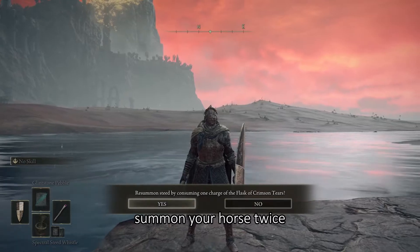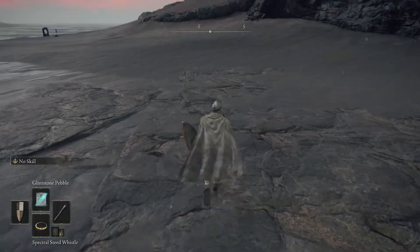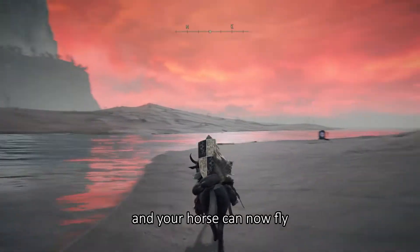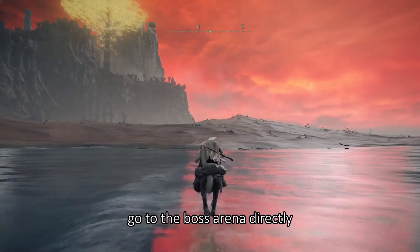Summon your horse twice, and your horse can now fly. Go to the boss arena directly.